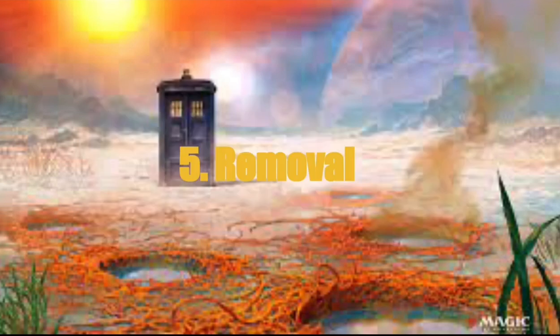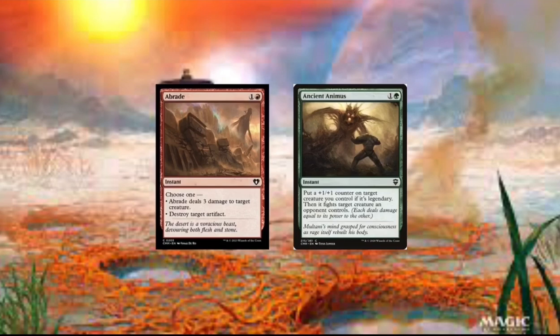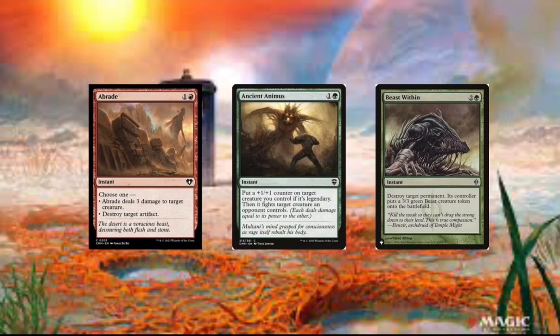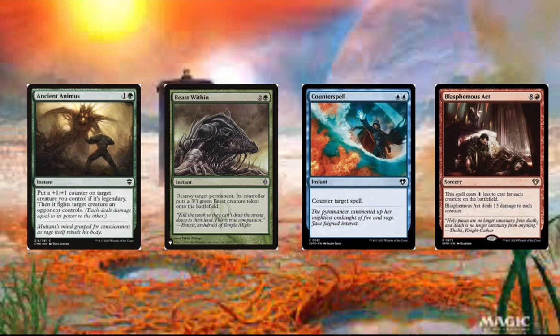Now we got Removal. We got Braids — just deals three damage to target creature, or we can just draw an artifact. We got Ancient Animus, and this card's really good at fighting target creature, and we also get a +1/+1 counter on Mii. Now we got Beast Within, a classic staple. Then we got Counterspell — really good, just two mana counter target spell. We got Blasphemous Act — this card's really good just killing all creatures. And this is probably not going to kill Mii because she's probably going to be past 13 toughness.